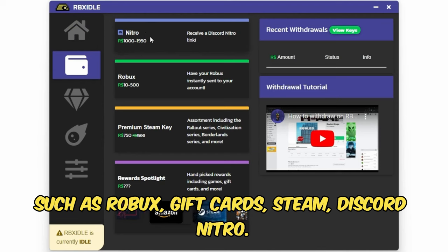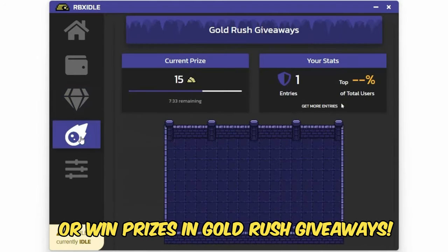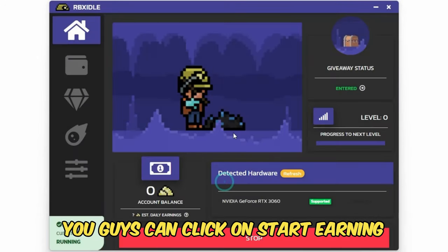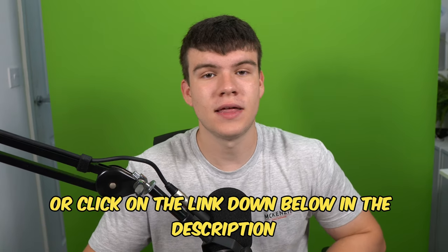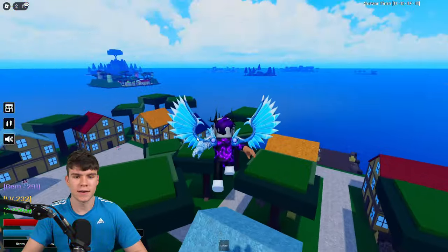You can earn with any computer and there are tons of ways to get prizes, such as Robux gift cards, Steam, and Discord Nitro. You can level up for rewards or win prizes in Gold Rush giveaways. Once you have the program downloaded, click on Start Earning and it will make your computer do the work completely for you. Head to rbxaddle.com or click the link in the description and pinned comment.